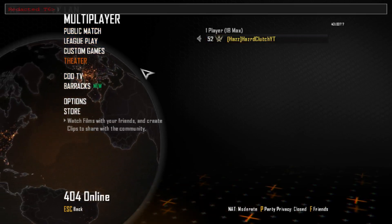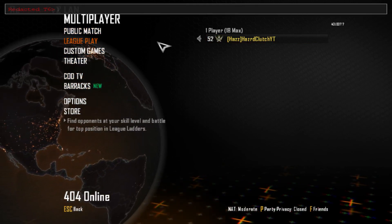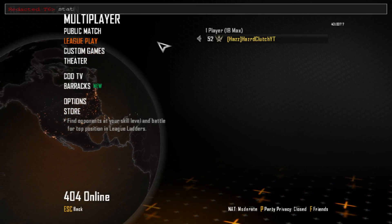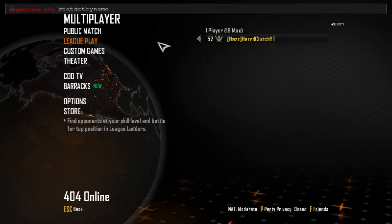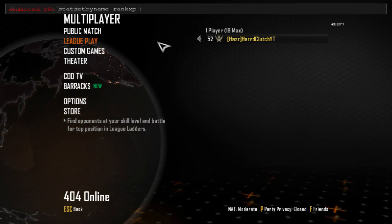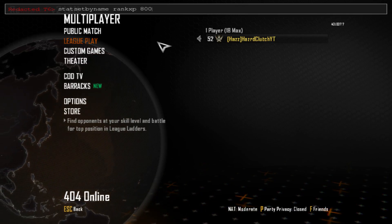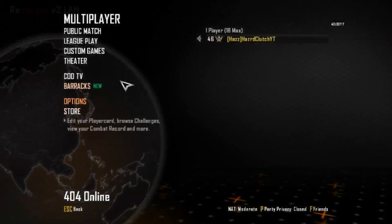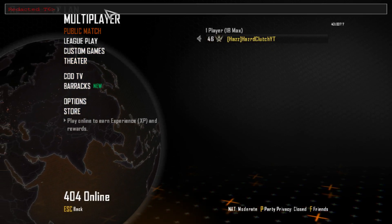So we're level 52 on that. Now to set your rank, you can see I'm 52 — we're going to type 'stat set by name rank_xp' and then put in whatever value you want. I'm going to do 800,000. Now I'm level 46, but I want to be a high enough level to use everything in the game.